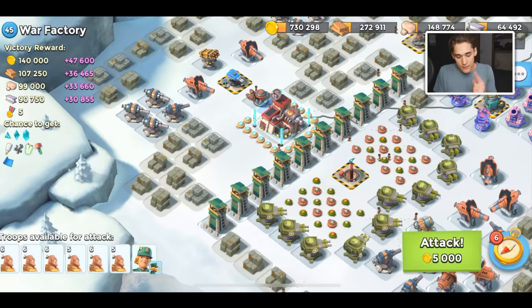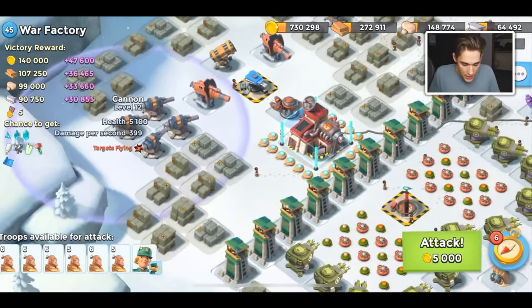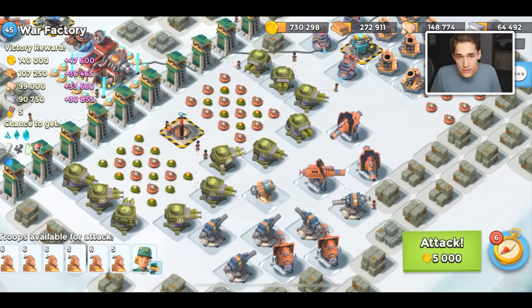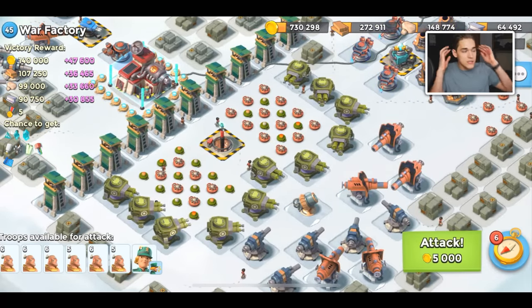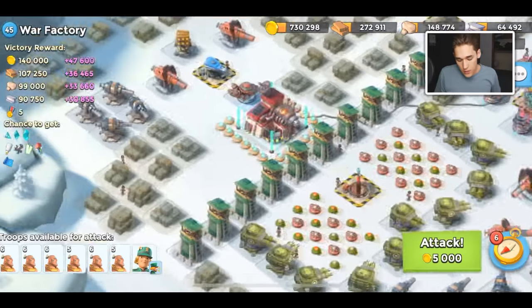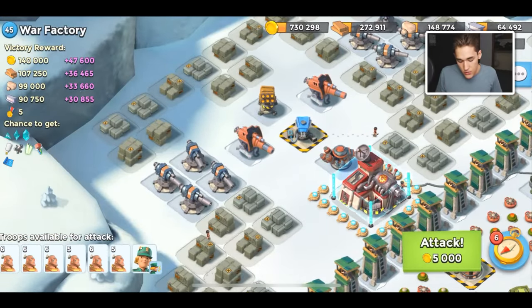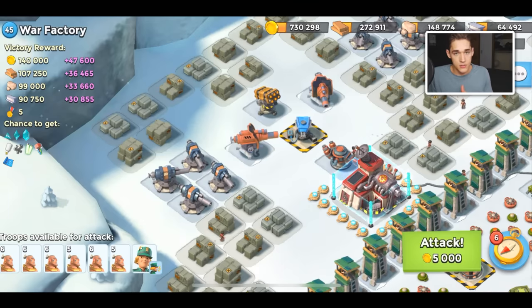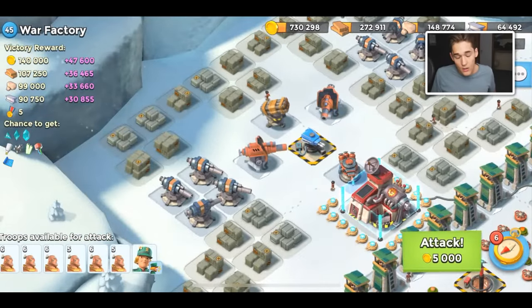I'm not gonna be using warriors - I'll change my combination in a second. But I do want to show you one thing first: this whole right-hand side is pointless. You're gonna avoid it completely every single time. Someone goes in on this base, they're gonna take it out from above because there's minimal defenses. I'm gonna be showing you exactly how to do that. I've done it before using all zookas - I'll link that video here - but in today's video I'm gonna be using all tanks.